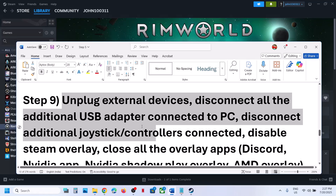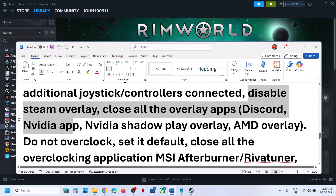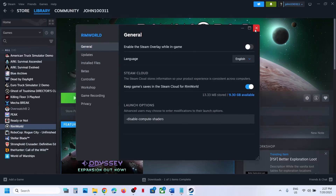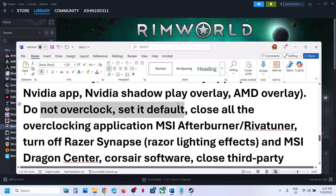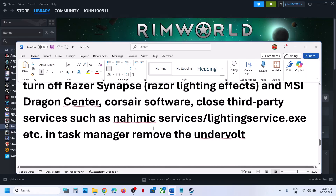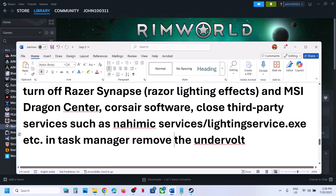The next step is to unplug all external devices you are not using — steering wheels, pedals, USB adapters, extra controllers. Disable the Steam overlay by right-clicking the game in Steam, selecting Properties, and turning off Enable Steam Overlay While in Game. If Discord is running, go to Discord settings and turn off the overlay. If the Nvidia app is running, turn off Nvidia Overlay. Do not overclock — if you have overclocked, revert to default settings and close all overclocking applications like MSI Afterburner. Also remove any undervolt settings, then launch the game.